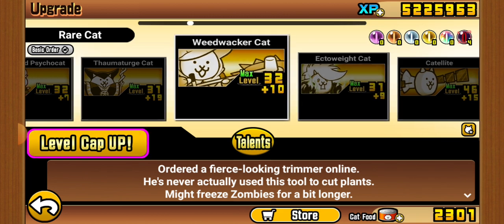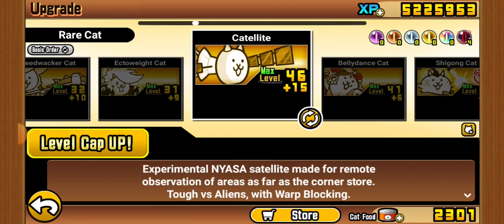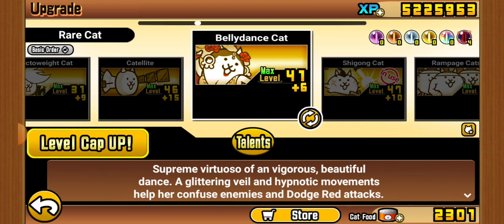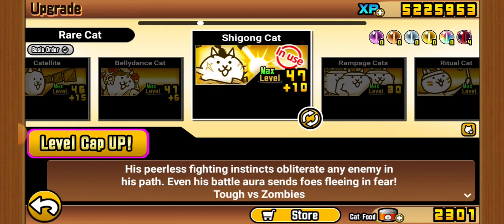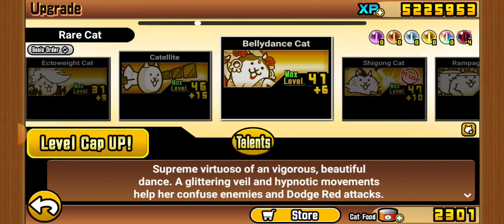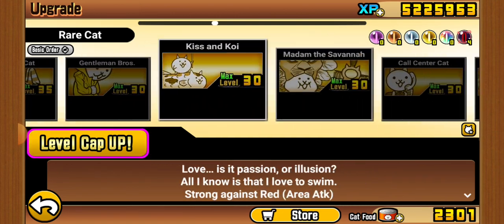Fight me in the comments — I think Octo is better than Weed Rocker. I said it. Catalite is a good meat shield when talented. Belly Dancer got talents and became really good. Same with Qigong — there's nothing like getting talents to transform a unit.